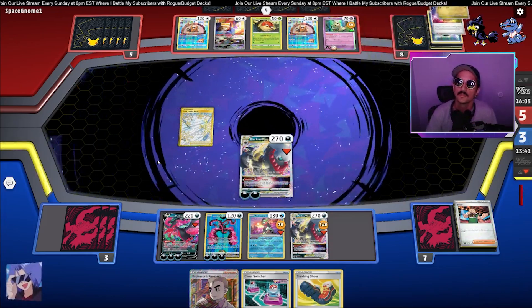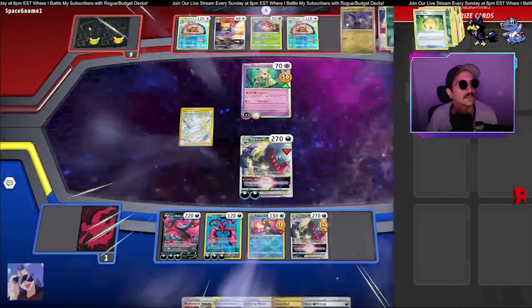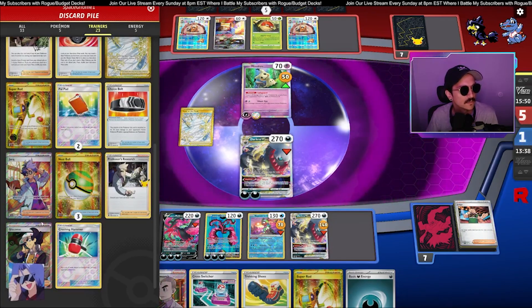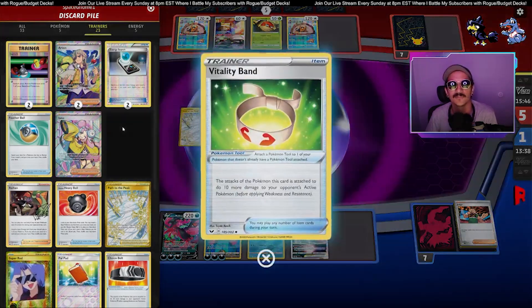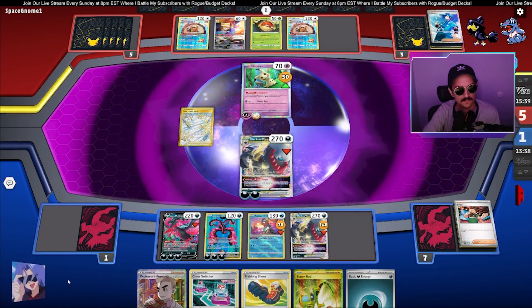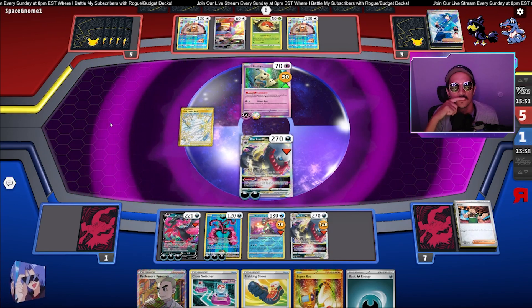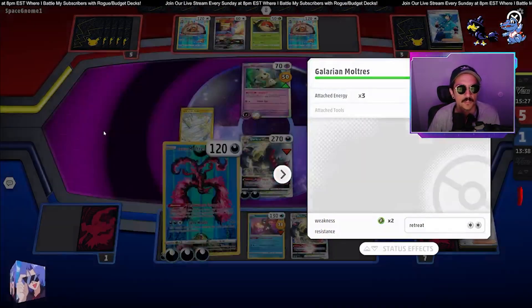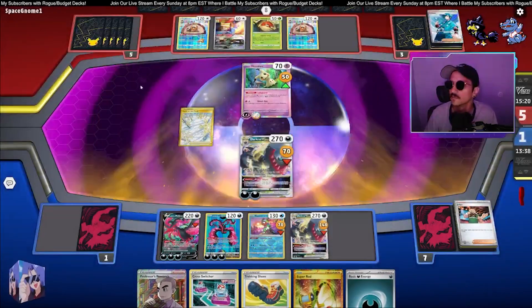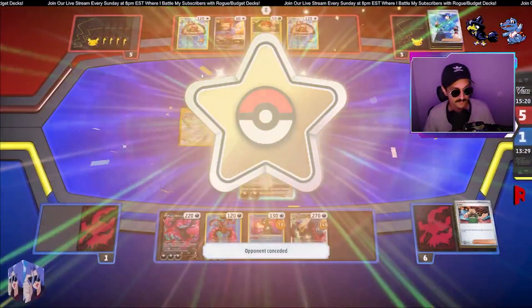I feel like this deck could use that Pokémon Tool that does plus 10 damage — some sort of belt. There's so many belts, I forget what they're called. Oh, it's right in front — I thought it was blue, it's green. Vitality Band — it's actually not a belt, it's a band. Fun fact. So now our opponent's only recourse is the Mimikyu, but again, got the Moltres. This is some sick art, let me get that tattooed right on my chest. We'll go ahead and retreat — and never mind, they scoop. GG.